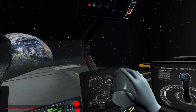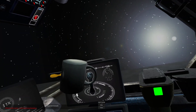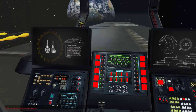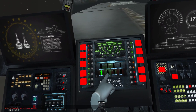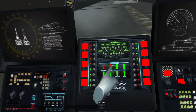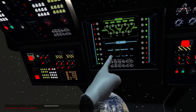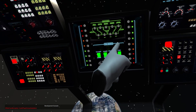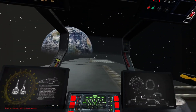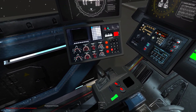The computer will guide you through getting the engines online. The buttons should be flashing on the console ahead of you right about now. Don't forget to divert pressure to the fuel pumps — on the panel above you. All that's left is to engage the autopilot. Press that button next to the throttle and we'll be off.